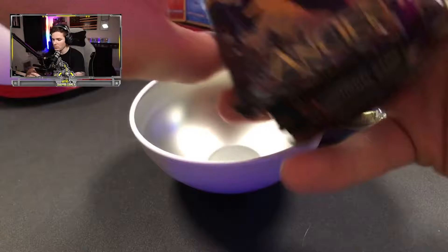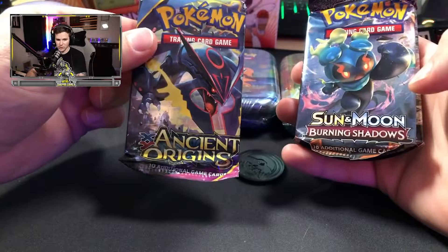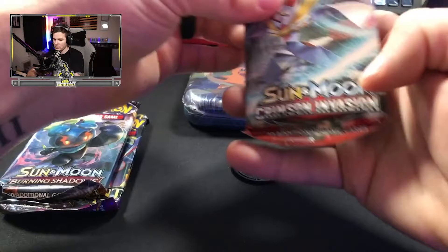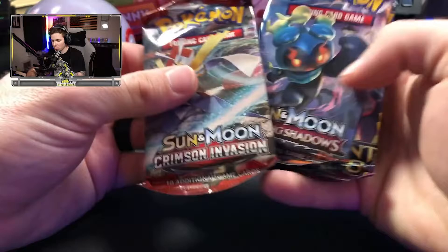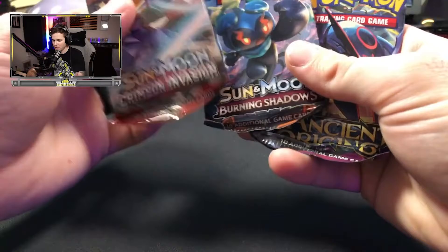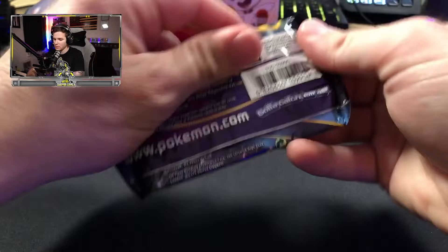Pokéball is open. We have a pack of Ancient Origins, Sun and Moon Burning Shadows, and Sun and Moon Crimson Invasion. There is our little collector's coin — we'll put that right back in the Pokéball. I like Burning Shadows, so we'll save Burning Shadows for last. Crimson Invasion, and then we'll do Ancient Origins.